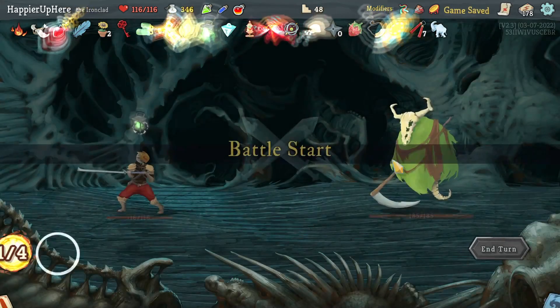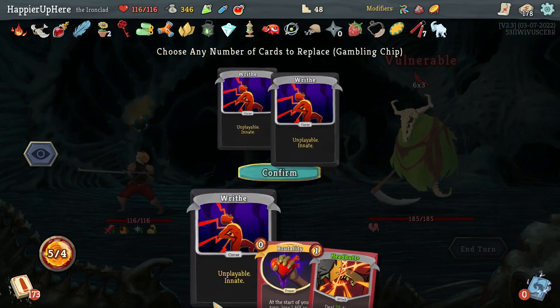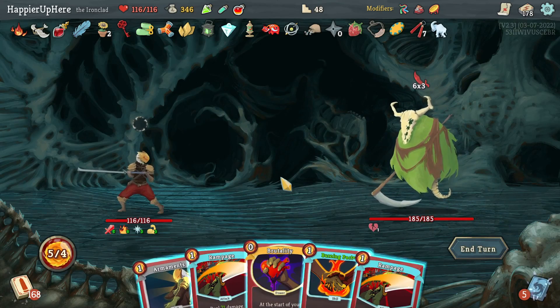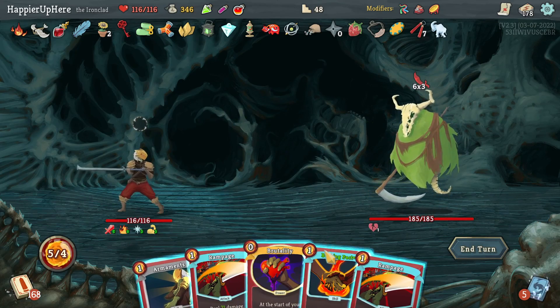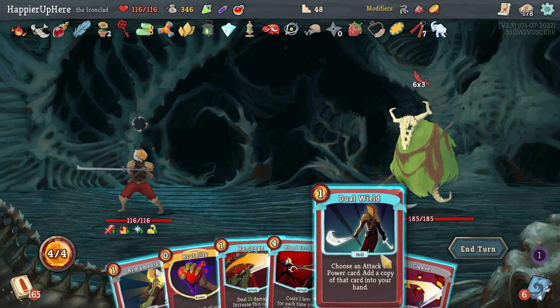Palm Strike, Uppercut, Hemokinesis. I already have enough Palm Strikes. Between Hemokinesis and Uppercut let's take the Uppercut for the weakness. I don't really have an energy problem. Nemesis fight — 18 incoming. I'll get rid of everything so I can have a chance of perfecting, but fully defending is better. Let me remove one of the Rampages.